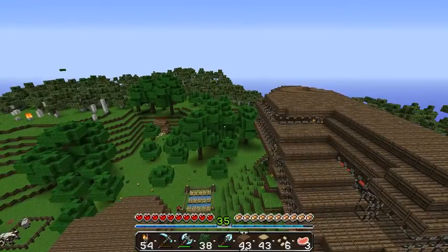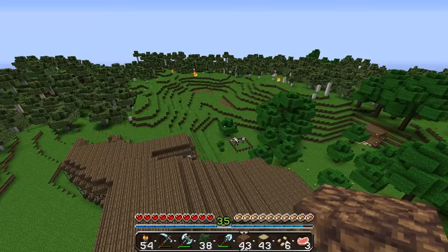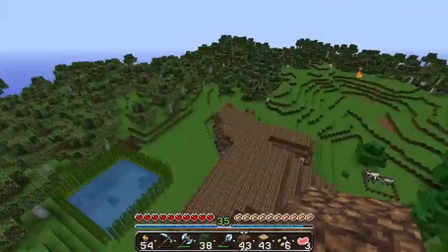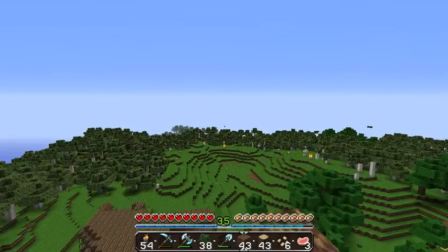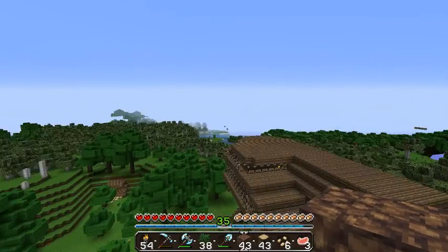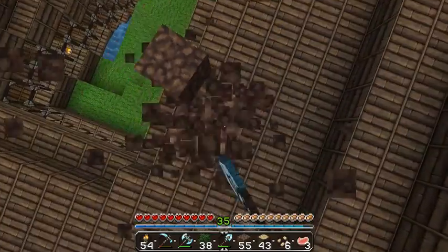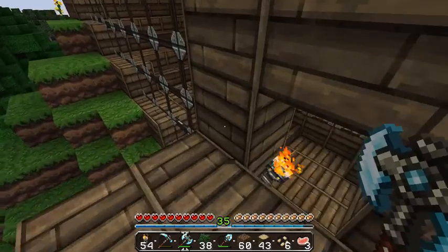We need to get rid of all these trees and start planting new ones. You might be wondering why I don't just move areas - it's because I really like the way this area looks. The only problem is these trees I don't like. We have so many caves to explore, there's a ravine over there and another one way over there, there's probably more caves, and we can see the mushroom from here now that the render distance is increased.